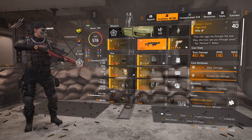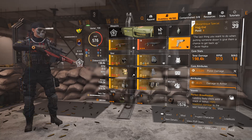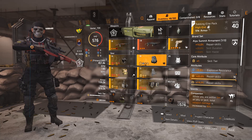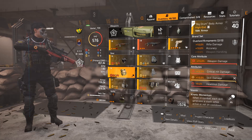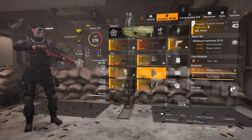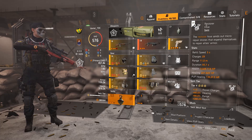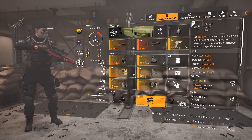Tactician skill tree. Baker's Dozen primary. Sweet Dreams secondary. Mozambique Special sidearm. One piece Punch Drunk. One piece Alps Summit Armament. Two piece Overlord Armaments. Two piece Murakami. Fox's Prayer knee pads. Two skills: Restorer Hive and the Assault Turret.